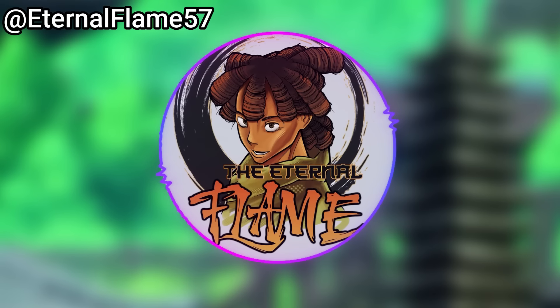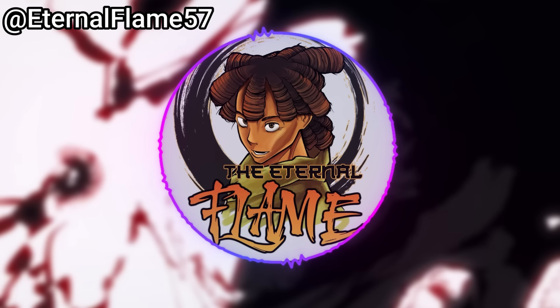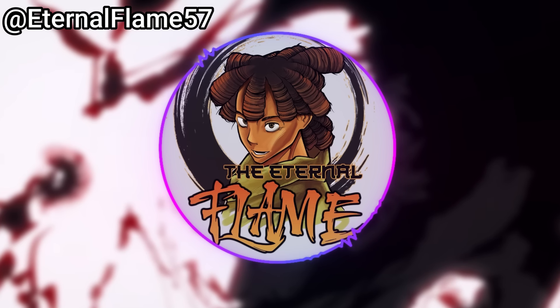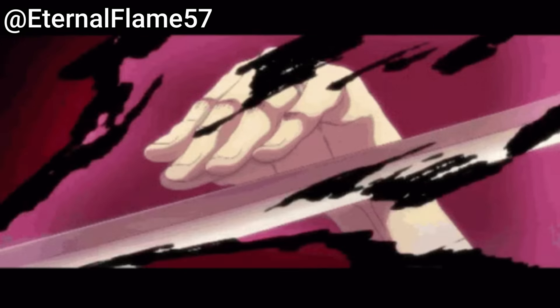Only Okkotsu can utilize them, but not even he knows which katana contains which technique until he grasps it for the first time. While each katana can only be used once, their number is infinite. So to give a basic breakdown: Yuta decides which copied curse technique becomes the sure-hit of the domain, but upon deciding, he can no longer imbue it into one of the swords. He'll never know which technique is in which sword until he picks it up — and there are infinite swords, making all that time I spent counting them completely useless.